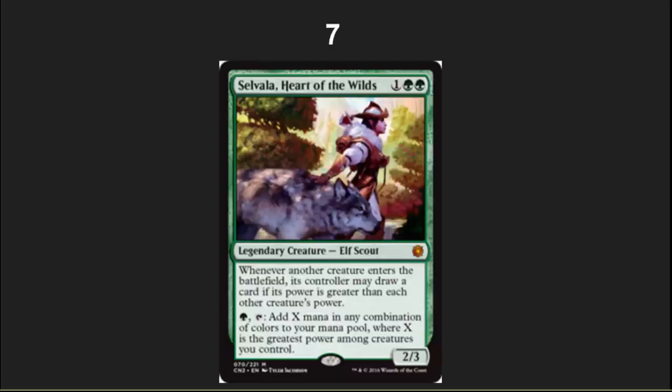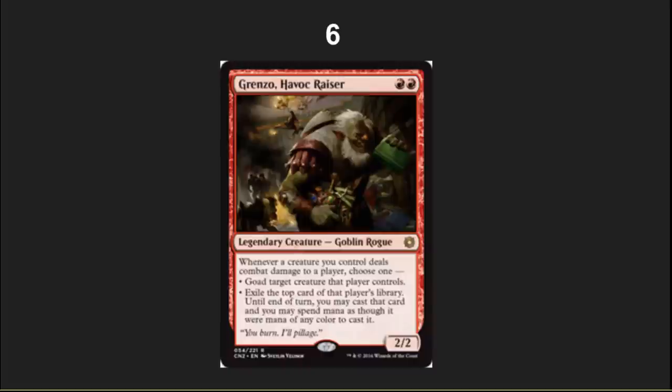Number seven: I've got another possible commander with a cool draw effect on it and the ability to produce lots of mana. I really like this card — great commander. I'm going to be looking for a foil one and giving it a try in my mono green EDH deck. Genzo is another really cool commander here with a nice ability on top, especially if you've got another red player or a colorless player at the table. Very cool being able to get card advantage out of creatures that deal damage to other players. You could even use this as an alternate win condition as a mill effect.